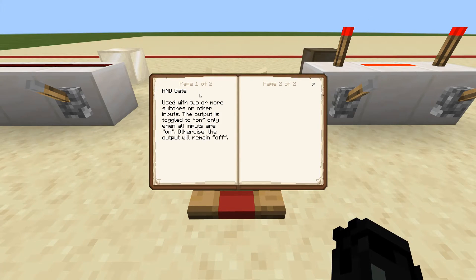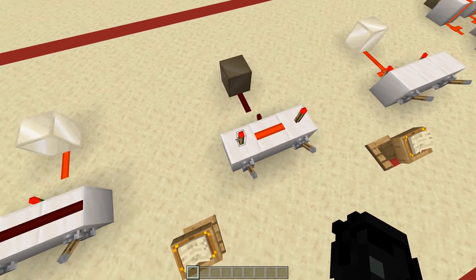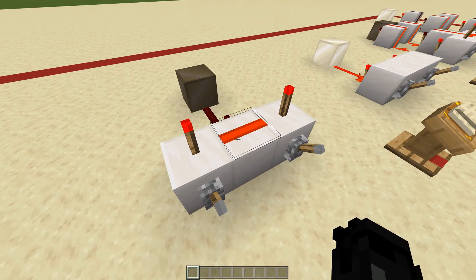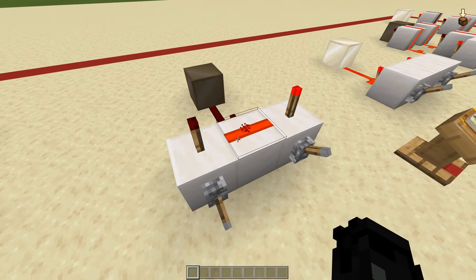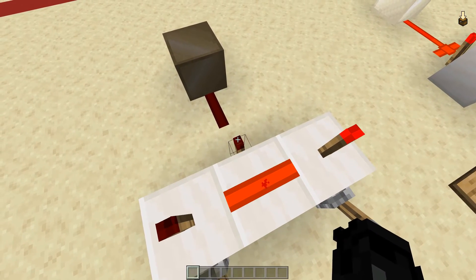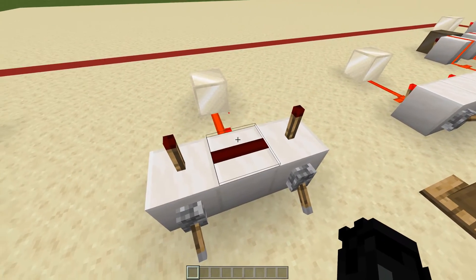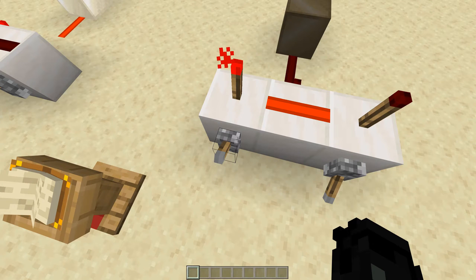Up next is the AND gate. This is used with two or more inputs, and the output is toggled on only when all inputs are on — otherwise the output remains off. What's going on here is there's a NOT gate and then the AND gate. These torches are powering each line, so if I turn one off it's still powered. You need to turn both off so that this torch can gain power and power the rest of the circuit. If even one input is out of sync, it's not going to work.